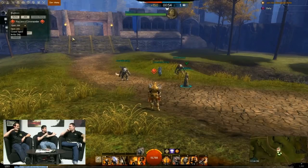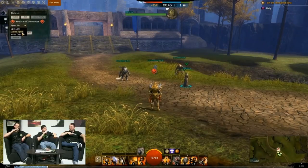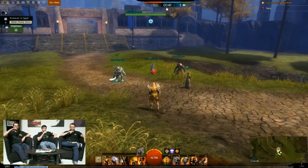Squads already existed, but this is enhanced squad functionality. Enhanced squad functionality is a great way to put it. I think up in the top left there, you can actually see a little bit of the amount of supply the squad currently has.